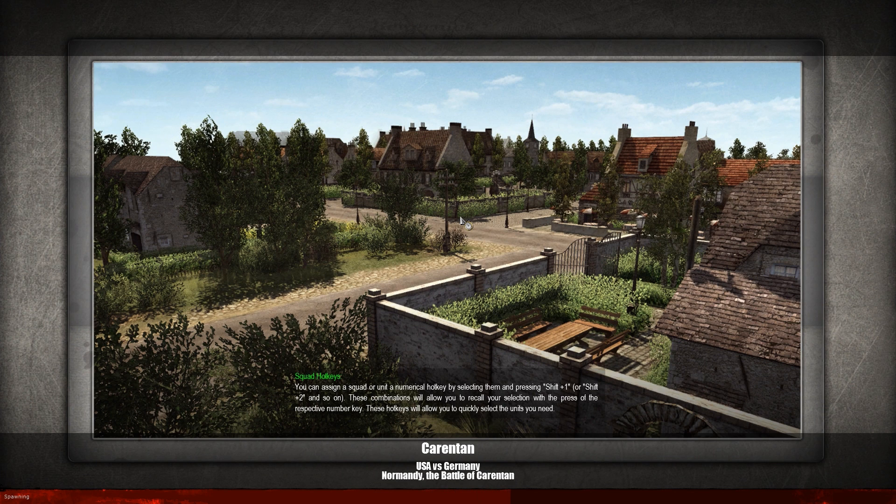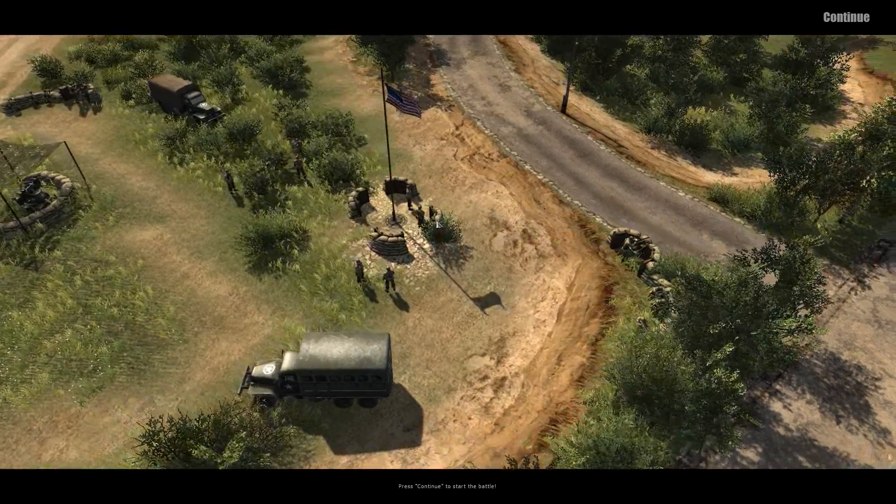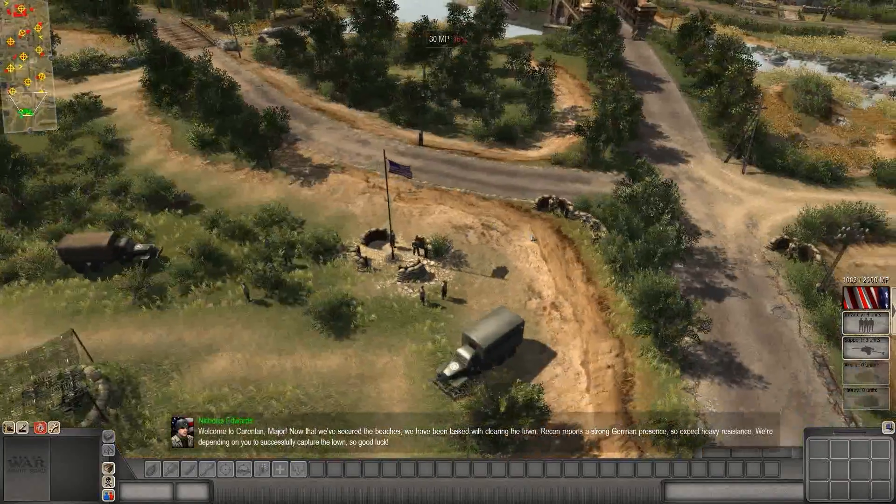The way this game works is slightly similar to the Dawn of War system. It's not a strategy where you build bases. Instead, it's based on capture points, but your capture points won't allow you to build buildings. They just allow you to requisition additional units, and all your units will be requisitioned from a single point. If you have trouble with an enemy sending a lot of armor, you can take their armor spawn point and deny them access to their armor.